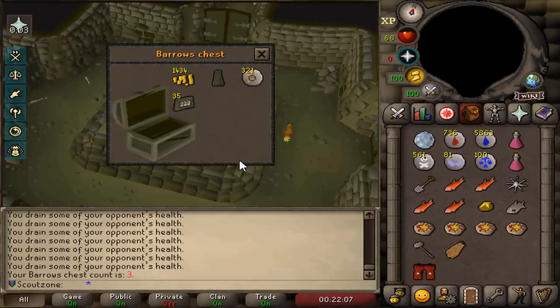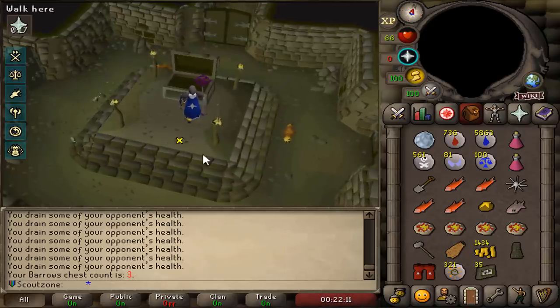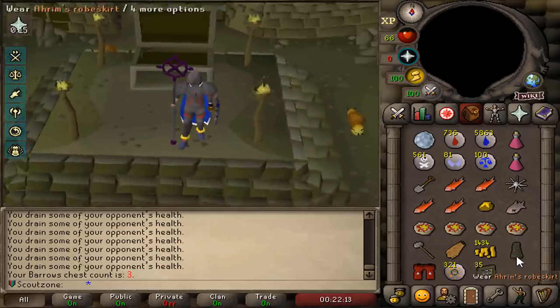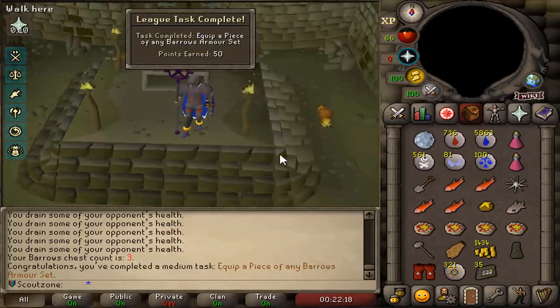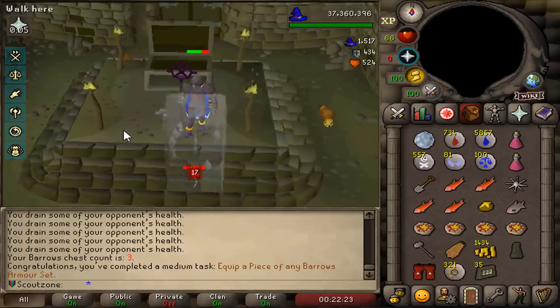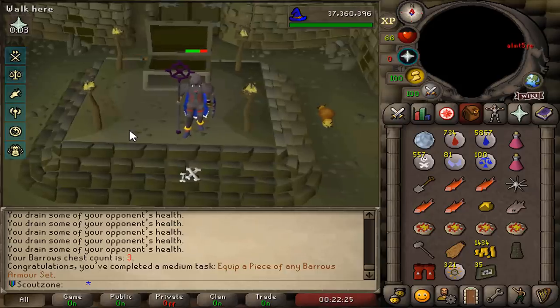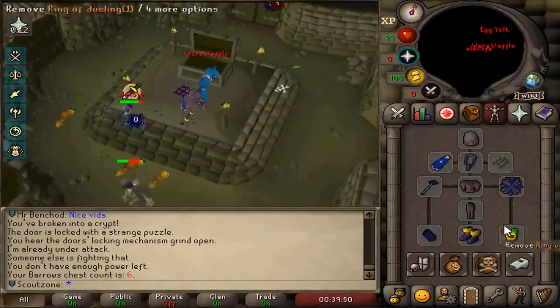From the first Barrows chest we get... oh my god, that's a great item! Straight away an upgrade to our magic gear. Beautiful item, thank you very much. Wait, that is that one item we never got on our PvP hot crime man. A Darrox Axe - are we going for full Darrox in this episode?